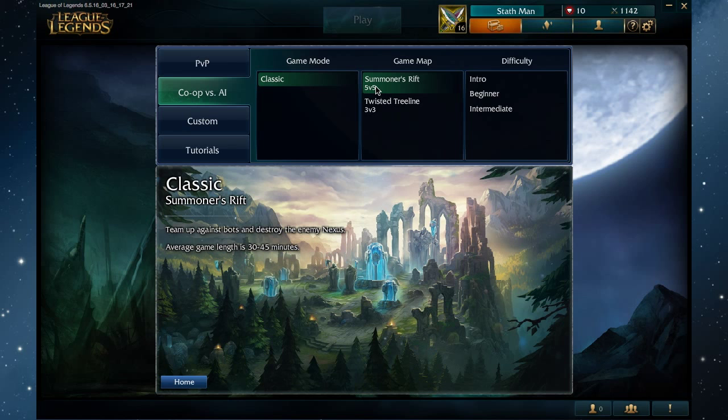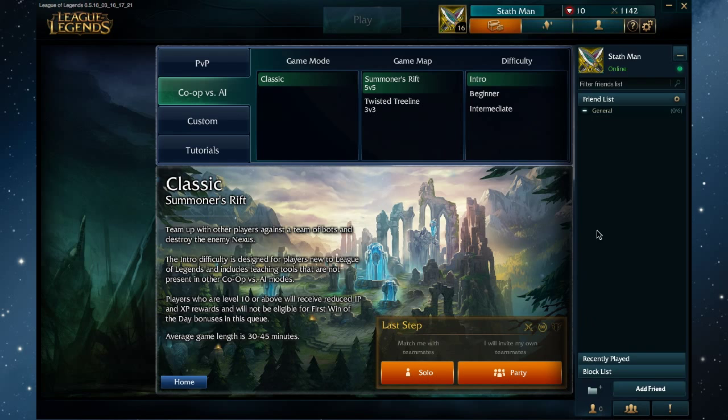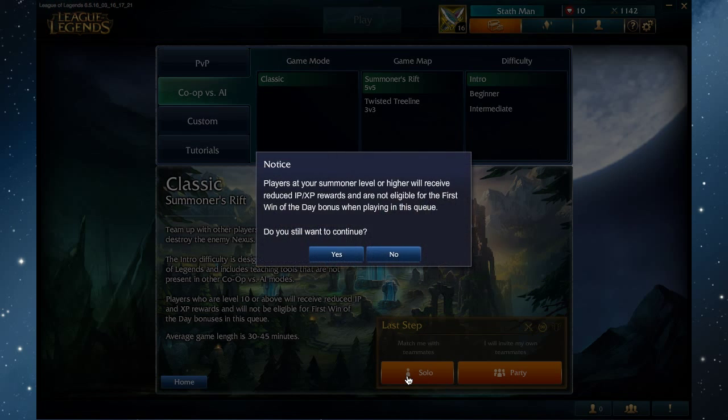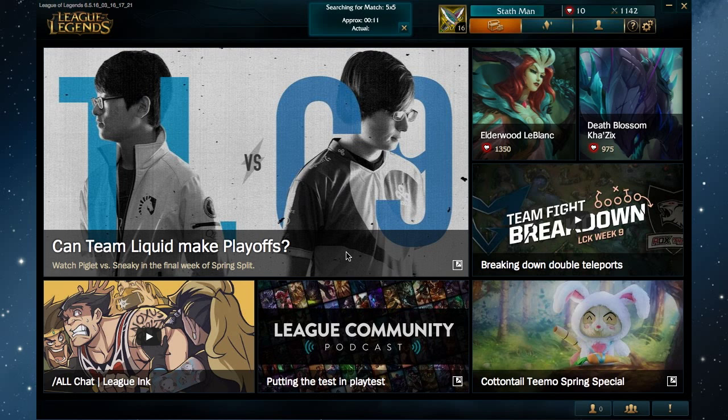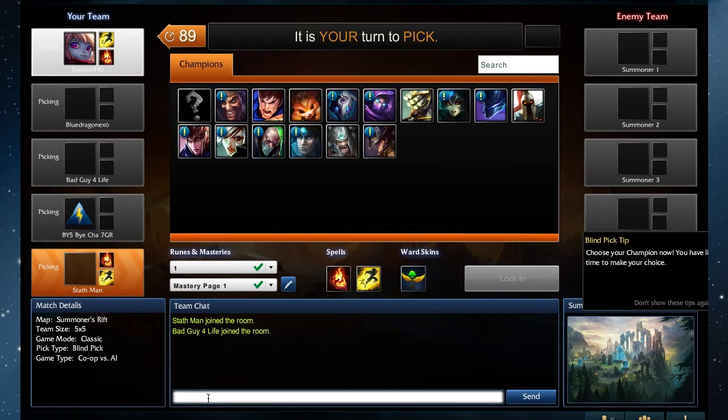You're able to join as a party and play with your friends, or simply play solo like I'm going to be doing right now. As you can see, I have no friends. Because this is a Let's Play and games are roughly 30–45 minutes, and Summoner's Rift is the most popular arena, I'll play online with peers but against computer-generated bots. So let's begin and hope we find a match soon. And we're in! I'll go ahead and accept, and I'm in.